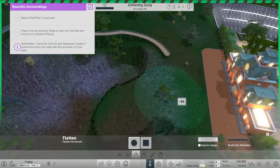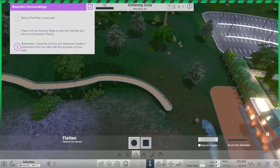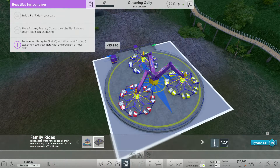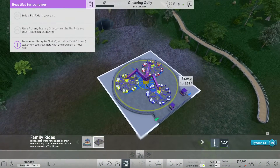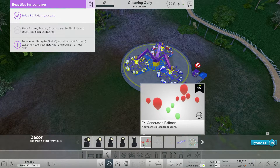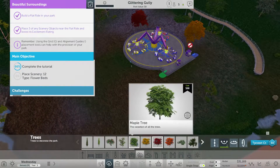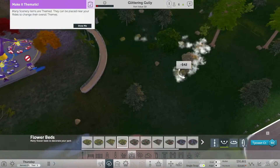In the original games, if you placed a ride it would automatically adjust the ground below it. Pretty neat. Now here in 2017, our games won't do that. There are three scenery objects near the flat ride to boost the excitement rating. Let's put three — some balloons and another tree. Remember, you can use the grid.